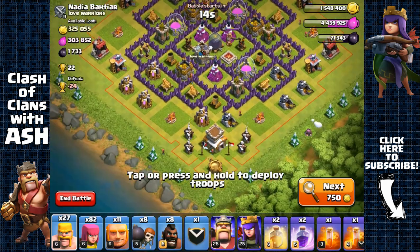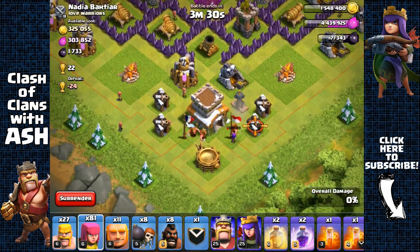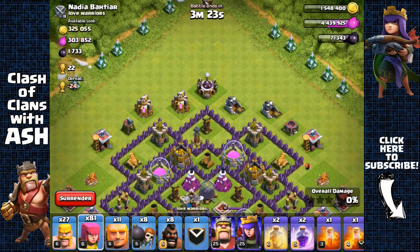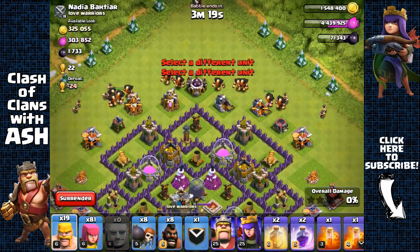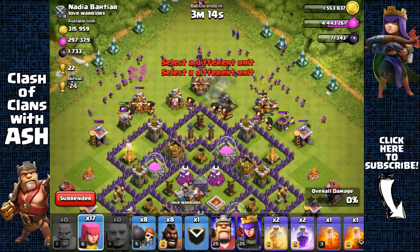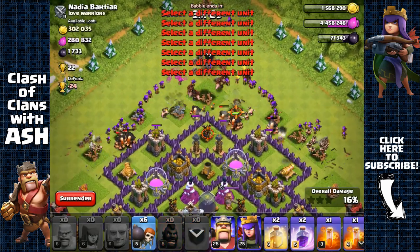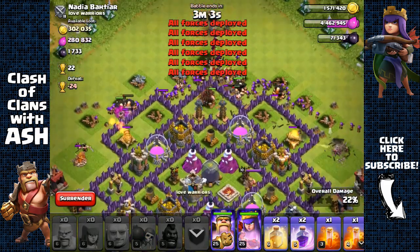In total we've got around 900,000 in total resource — awesome. Over 600,000 in total resource on the next one. The town hall is right outside, but it's protected by Teslas. So we're going to attack from the top, spread our giants as usual, deploy barbarians and archers on the sides, and spread them up top, opening up the first layer.